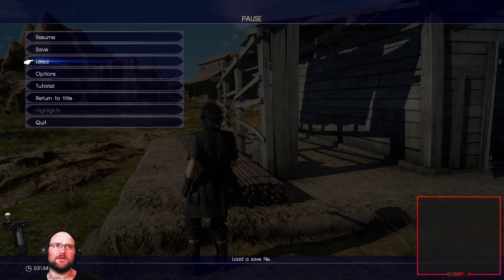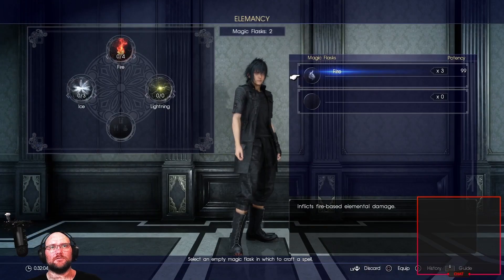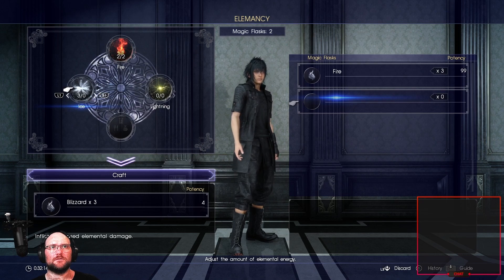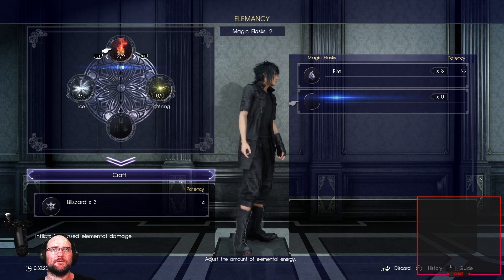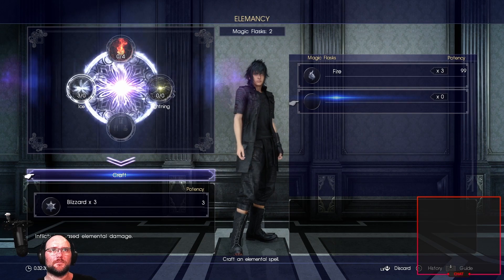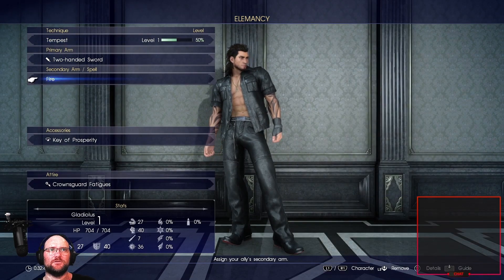I thought there was a way to make it display in kilometers instead of miles, just because that's the measurement I use, but I don't see it. So, elemancy — we have four fire and three iron. I can mix them, but it doesn't do anything different. You can take blizzard and you can take fire.